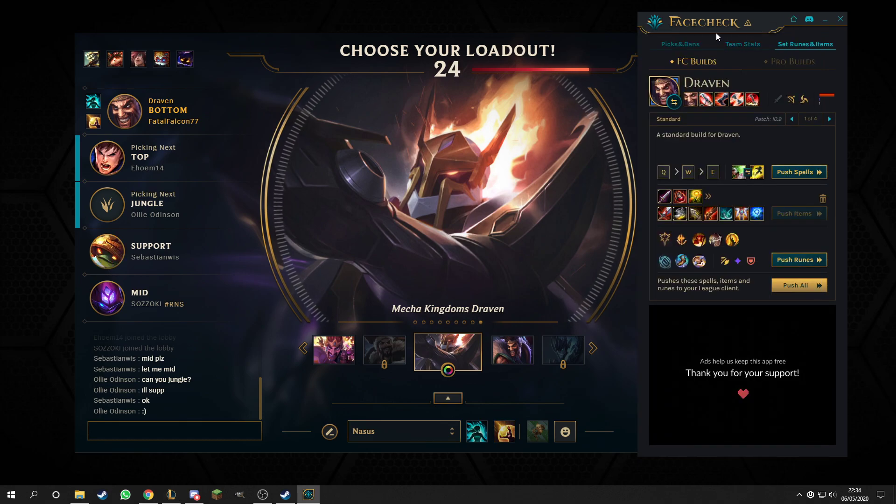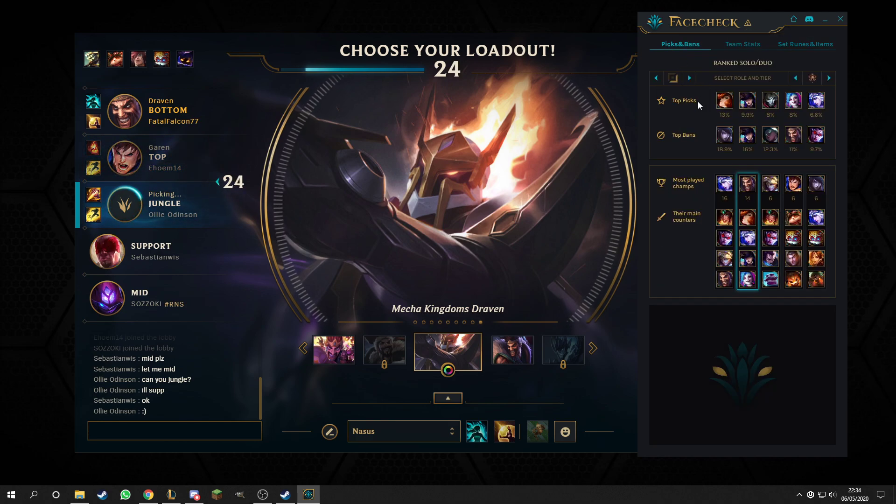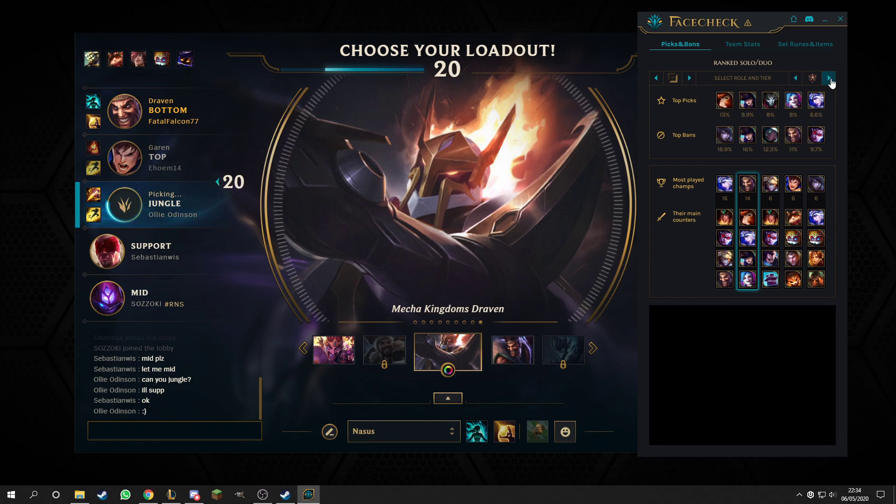But here's a handy little overlay from your old friend Overwolf - FaceCheck. So you've got the top picks, top bans, most played champs, and their main counters. You can flick through for all the tiers.